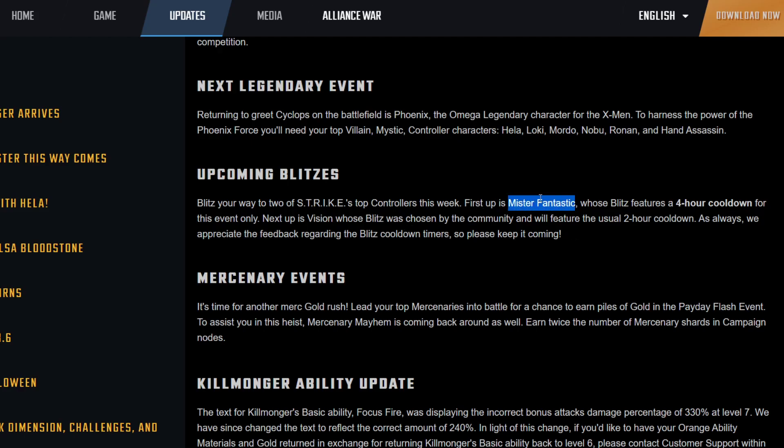For upcoming blitzes, first off there's a Mr. Fantastic blitz, which is pretty good because he's formidable but still relatively new. This will help accelerate his shards, especially with Pyro now being in the Arena Store as well. They're kind of getting a gap between them, so this will help bring them back to an equal star level.